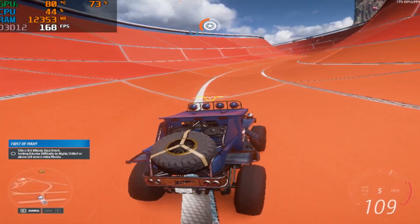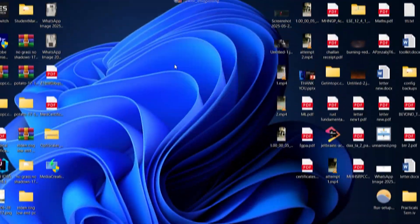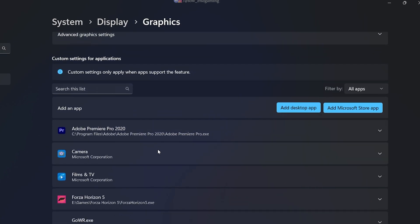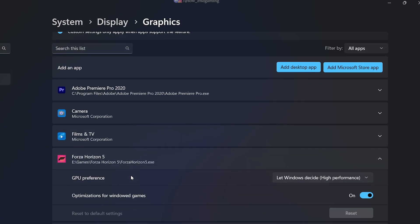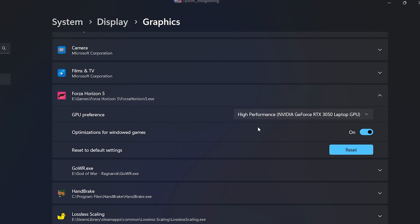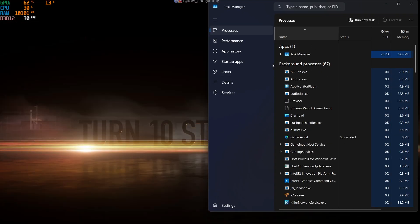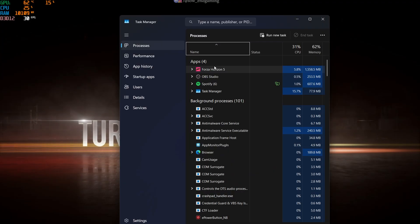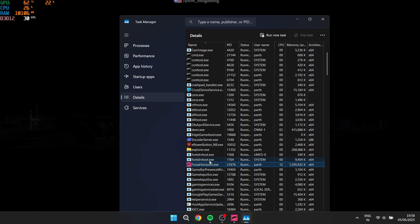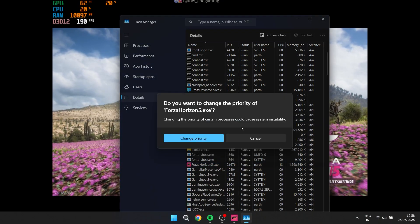Let's take it to the next level with some system-level optimizations. Head over to your display settings on your PC and click on graphics. Find Forza Horizon 5 in the list, select it, and set it to high performance mode — this tells your system to prioritize the game and give it all the power it needs. Now, here's a pro tip: launch Forza Horizon 5 but don't close it. While the game's running, open up Task Manager. Find the Forza Horizon 5 process, right-click it, and select go to details. Right-click again on the game's process and set the priority to high — this makes sure your CPU is giving Forza the VIP treatment.